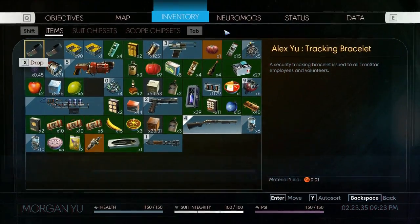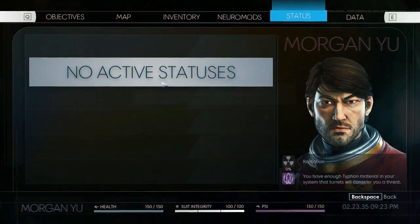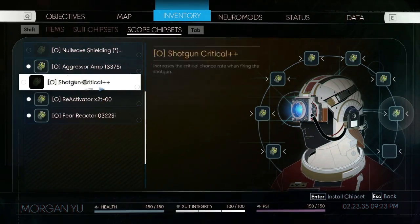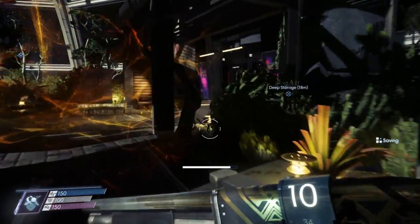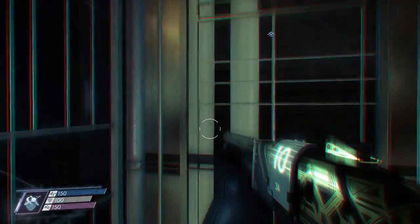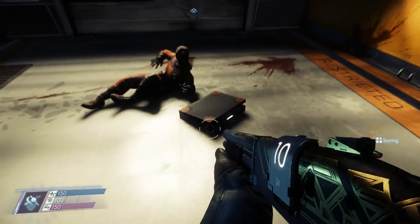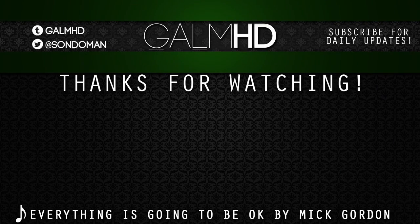Before we head down to deep storage, we need to equip my stuff — I just keep going all over the damn place. We're going to deep storage. There might be some crazy things in here — more advanced aliens. There might be some crap we haven't seen that much yet. We'll be right back.